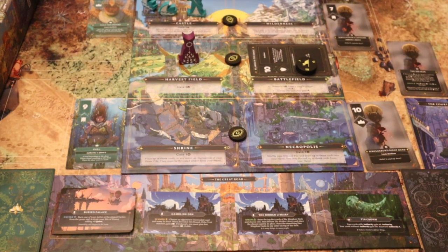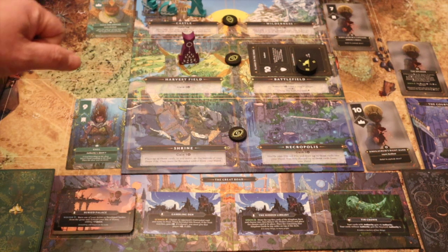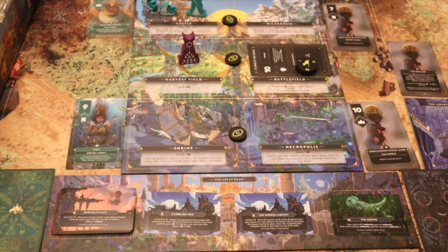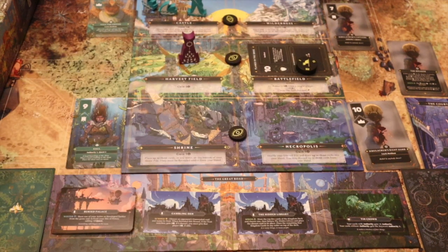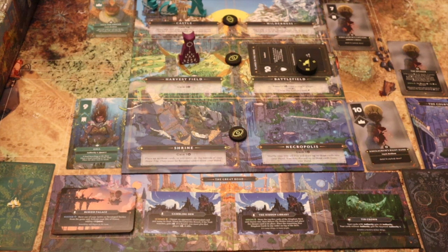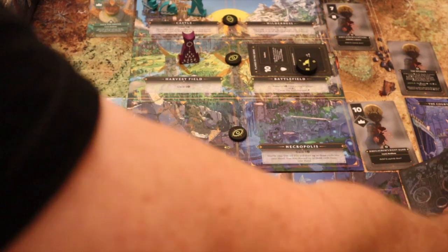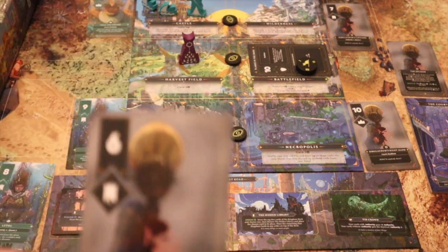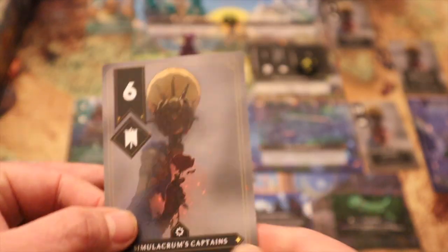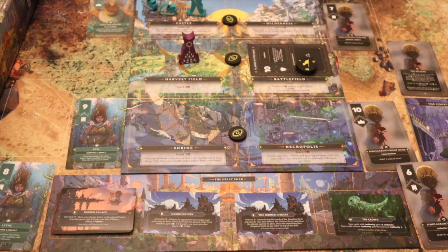Going back to the Resolution card for the bottom action: the Simulacrum gains two influence, and we add a new fog card face down to the top of the draw pile. So it's now on six influence — one, two, three, four, five, six. A terrible start for me. That fog card is added to its deck. That's the main board portion done. I only won one region and didn't play my cards right to get the Court, but I did get something onto my site of power.